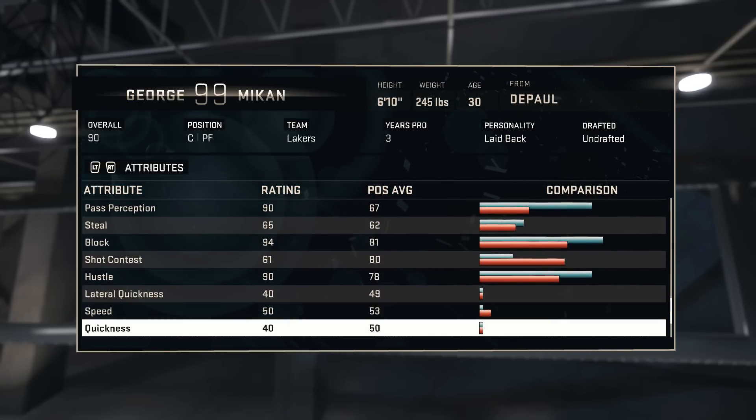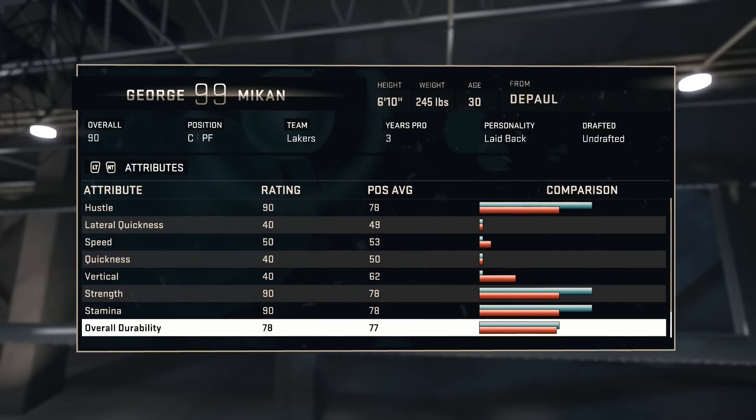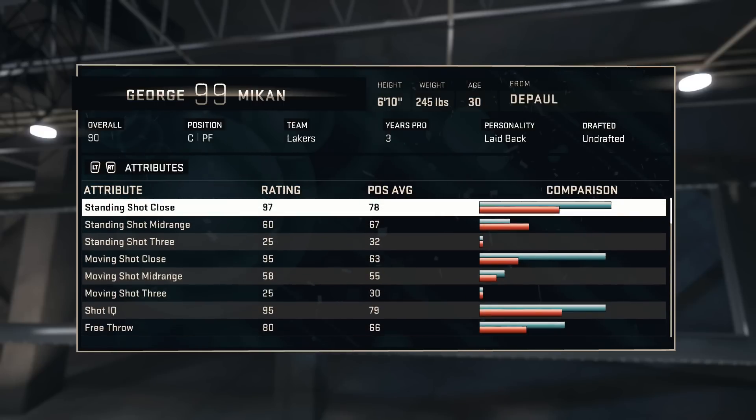Blocking at 94 is something you definitely need in centers — you want that block to happen. His hustle is a 90 which is really good as well, meaning he can hustle for the ball. His stamina is a 90 and his strength is a 90 as well. So all these stats are definitely overall good — he is a 90 overall player.